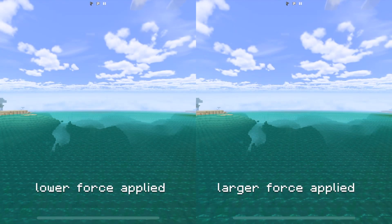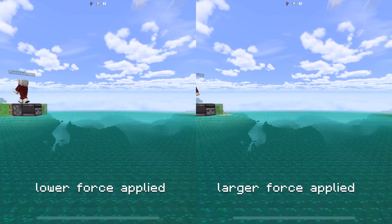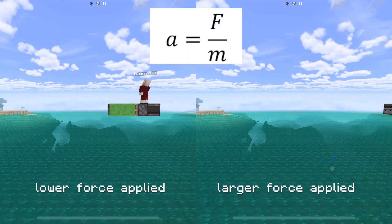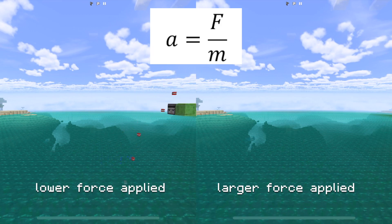Second law: The acceleration of an object depends on the mass of the object and the amount of force applied. This is showing that gaining speed happens when force acts on a mass, also given by the equation acceleration equals force divided by mass.